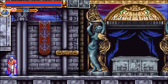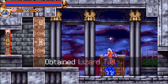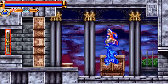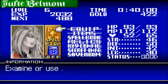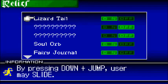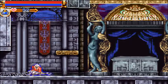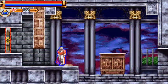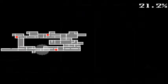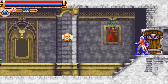Right here it appears that there's another item, so let's check out what it is. Lizard Tail, which is probably a relic. Lizard Tail — pressing down and jump, user may slide. There are a couple places we could use that, but we're going to go ahead and head to where I was saying we're going to go anyway, which we're almost to, so let's just head over there.